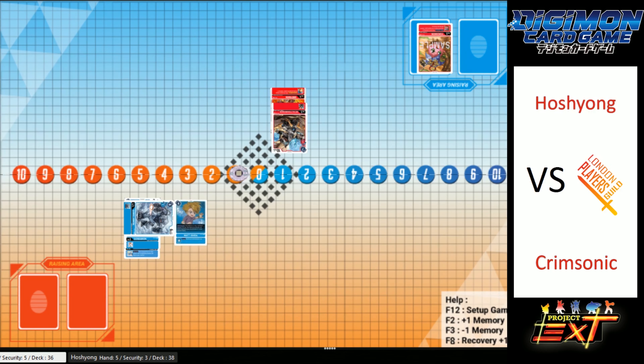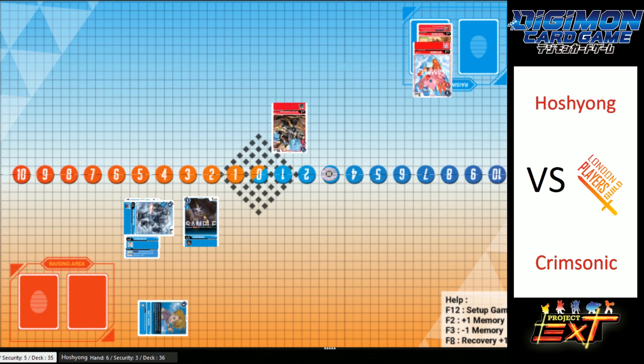That's a security-checking Greymon and it survives, then he plays Matt Down so now Crimsonic can't be on less than three. Gabumon comes down for an extra draw — that's nice. And he removed the Greymon from the source — ooh, that's not good. Now it's just a vanilla MetalTyrannomon going into GorillaMon. Not sure I'd have made that choice, but fair enough.